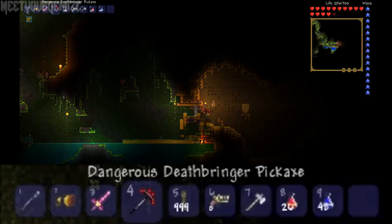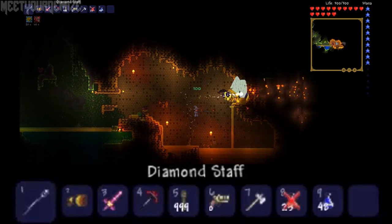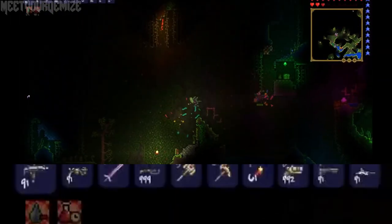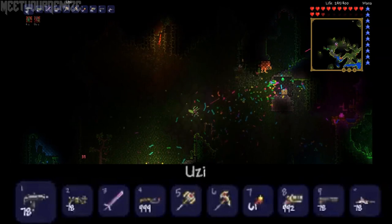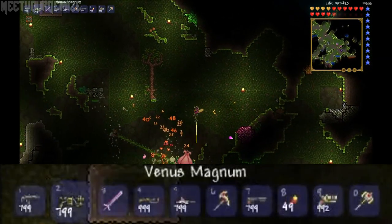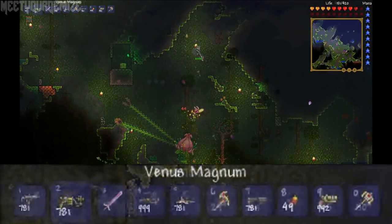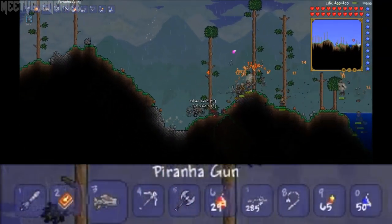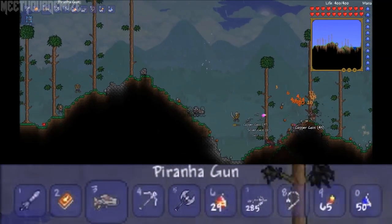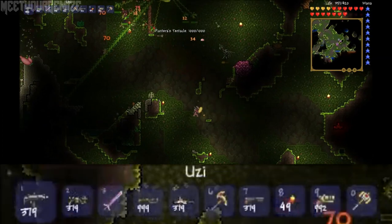Here we are introduced to the Queen Bee boss, which looks quite dangerous, but we also get some confetti gun action before we see the final boss spoiler of this video — the Plantera boss, which looks fantastic and moves around quite fluidly. Speaking of fluids, there is a new invasion event featuring invading pirates, which looks quite fun, and we also have a new piranha gun and uzi to look forward to.